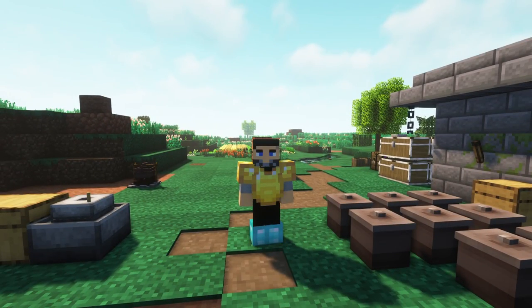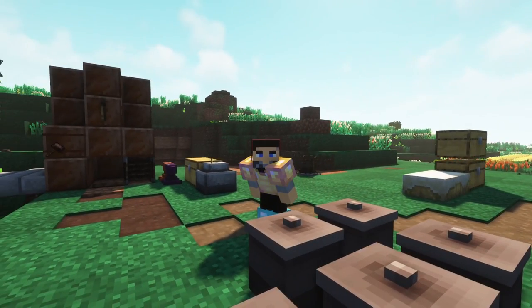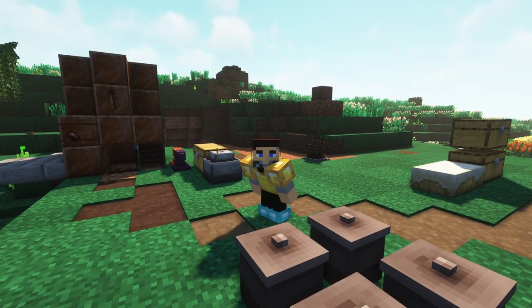Hi guys, Jango here, and this is ATM Gravitas Episode 7. In this episode, we are going to get ourselves wrought iron with the bloomerie, so stick around.